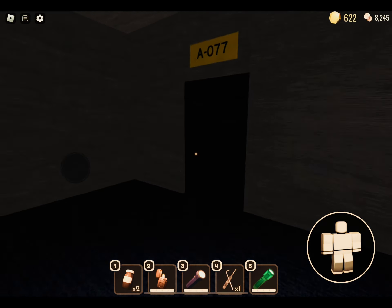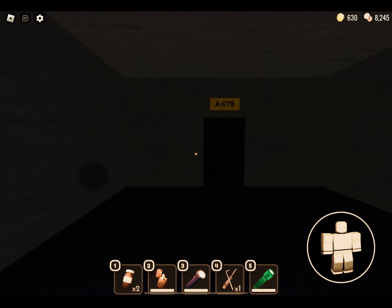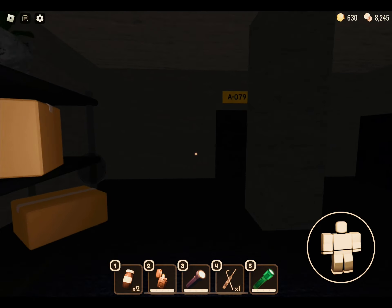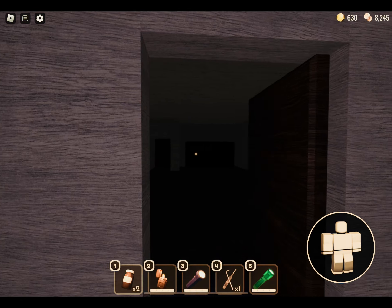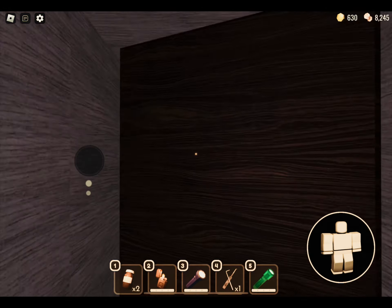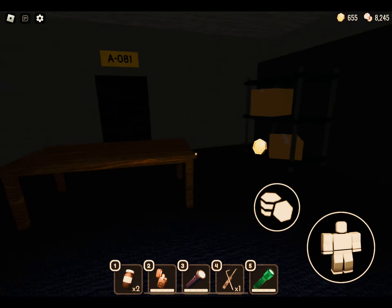As you can see, it's getting a lot dimmer now compared to the start — this is why you want the flashlight. You can still see pretty well here, so I don't recommend using it yet. Start using it somewhere between A90 and A100.